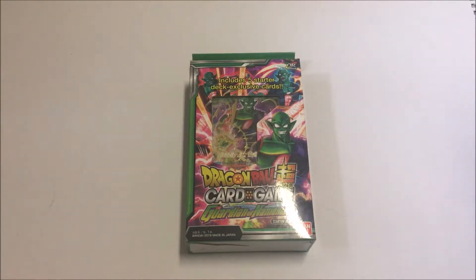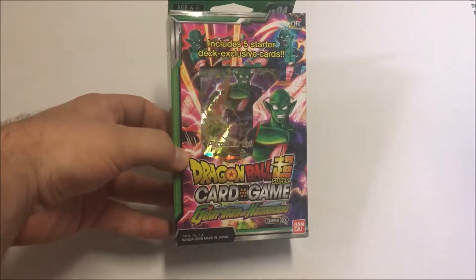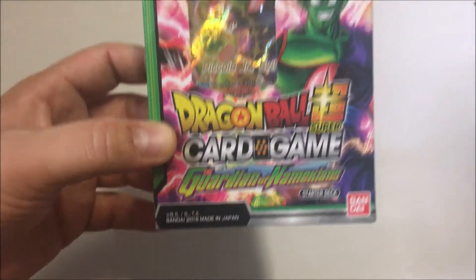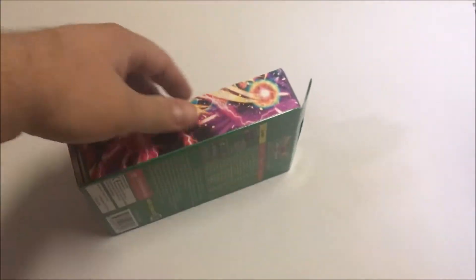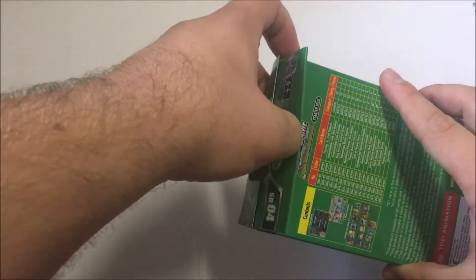Hi everyone. I really liked looking at these cards for the Dragon Ball Super Card game, so I went back to the store and I got another one. This one is the Guardian of Namekian Starter Deck. I believe it is basically all Piccolo cards except there's some Gohan in there apparently, which makes sense. We'll go on Piccolo's side basically. So let's take a look at this deck.